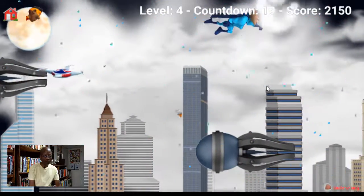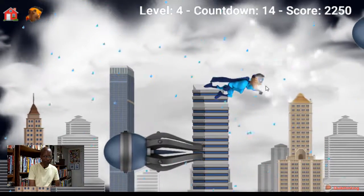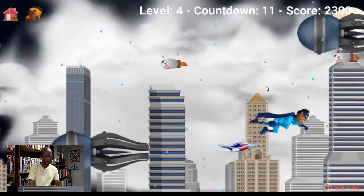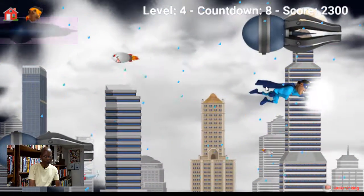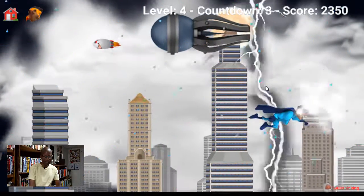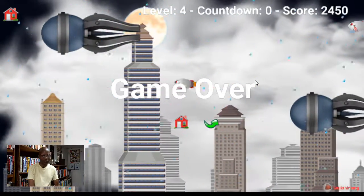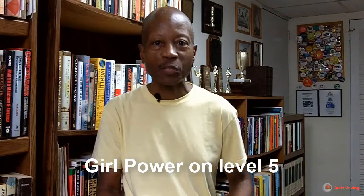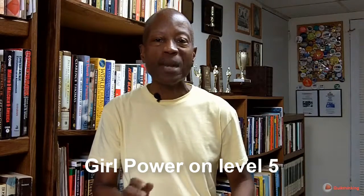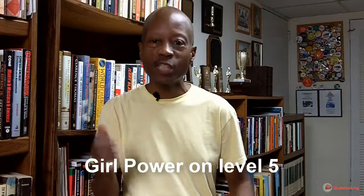Let's see if we can do it. Hit that drone — power up. It's going to be tough, it's going to be tight. Didn't make it this time, but we're at 2450. So you really have to be on your toes to get all the way to level five. That's where girl power comes in — we introduce Bambi and Thump. Bambi and Thump take out the little rockets and the large rockets, and you can really jack up your score.